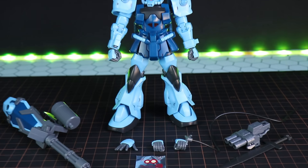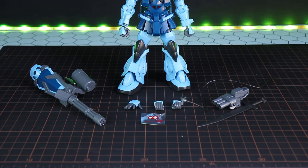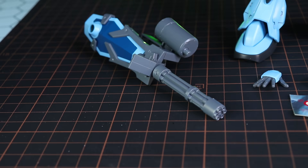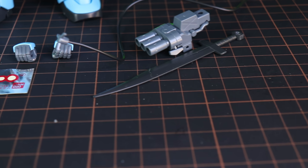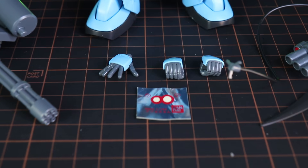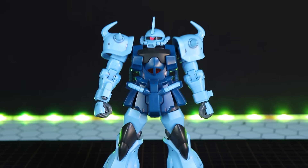So first up, let's jump right into that overview of absolutely everything that comes in the box. Here's the Gouf Custom with all of its accessories. We get the absolutely awesome Gatling Shield, the three-barrel 35mm machine gun, the heat sword type D3, the heat wire, three alternate hands including the two fists already attached, and a sheet of two stickers.